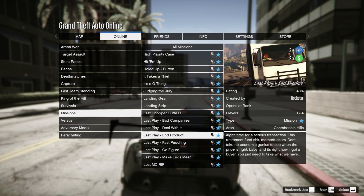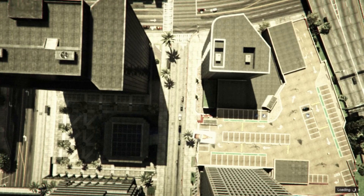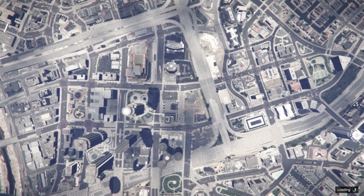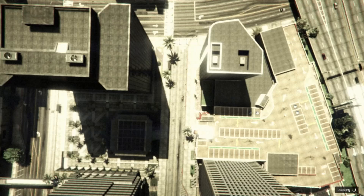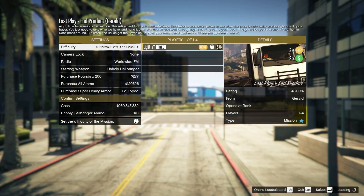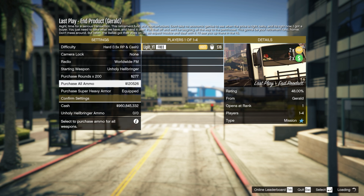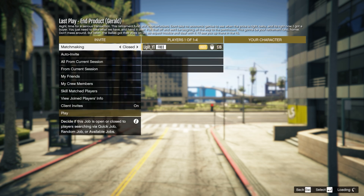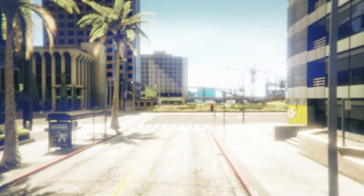This is two times money and RP, so just start it up — and you can do this completely solo. Whenever it gets to the loading screen, set the difficulty to hard mode so you get the most amount of RP. You can also buy some super heavy armor if you want to, but you don't really need to if you're going to be inside a vehicle. From here, just launch the mission.